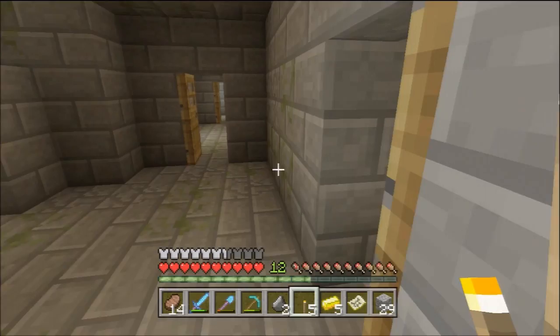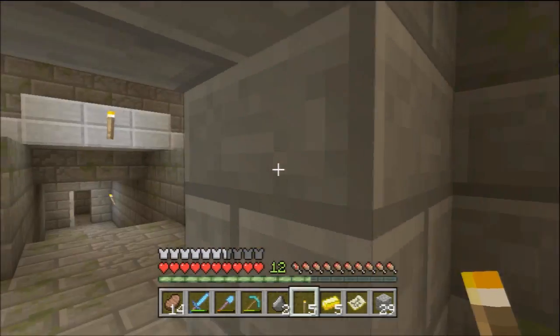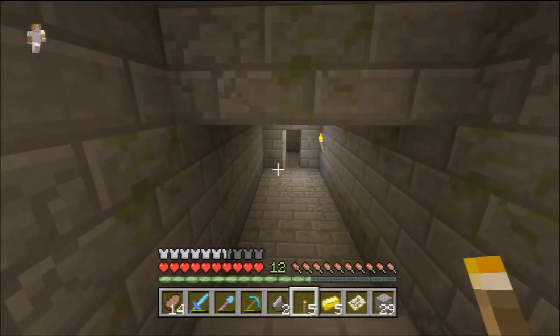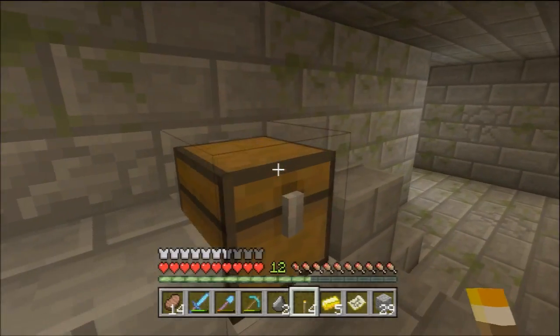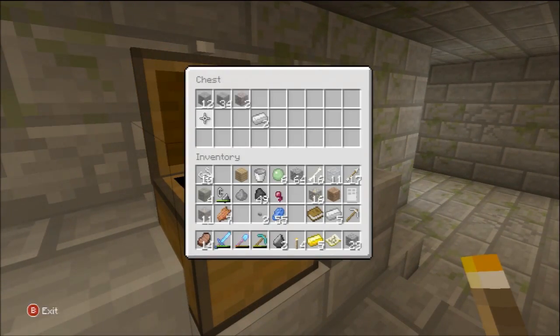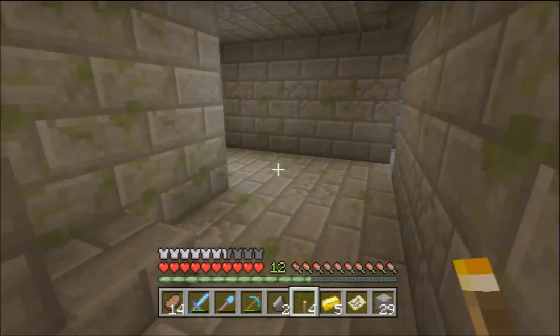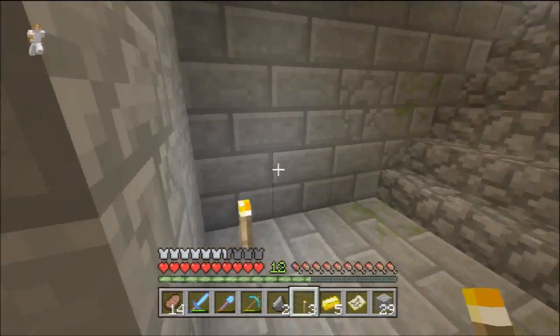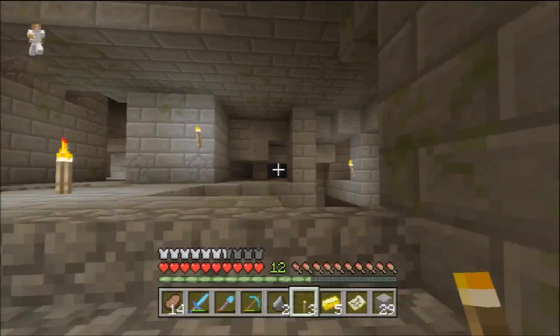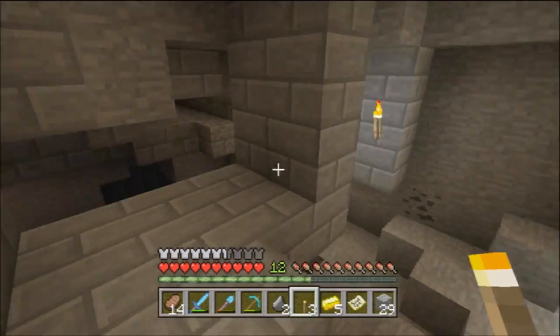It's a five-way room and none of the places lead anywhere. Actually, I don't think I checked down here — oh, it has a new chest. With... this is the one I've already been in. Never mind. I was like, why does it have these things? And then I realized — oh, those are the things I put in the chest. That means this is the same chest I've already been to.